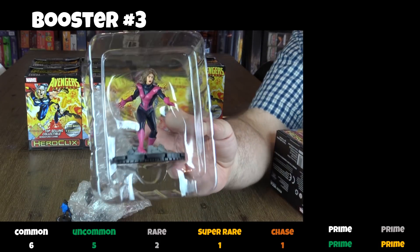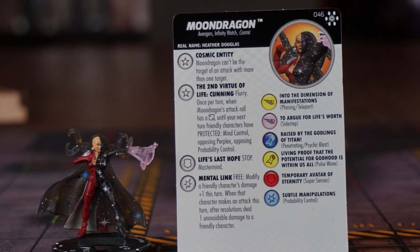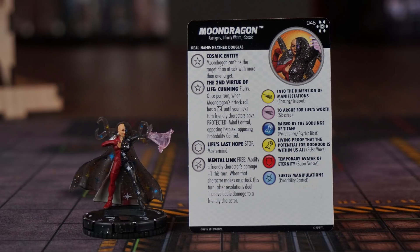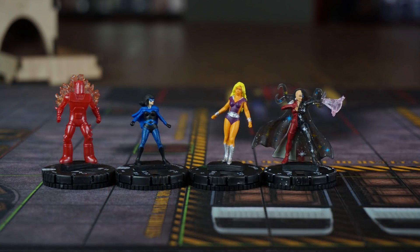In the third booster, we pull Giant Girl along with — wait a minute — Earth Shattering Pool. This is a Chase Moondragon along with Black Widow, Firefall, and Kismet.